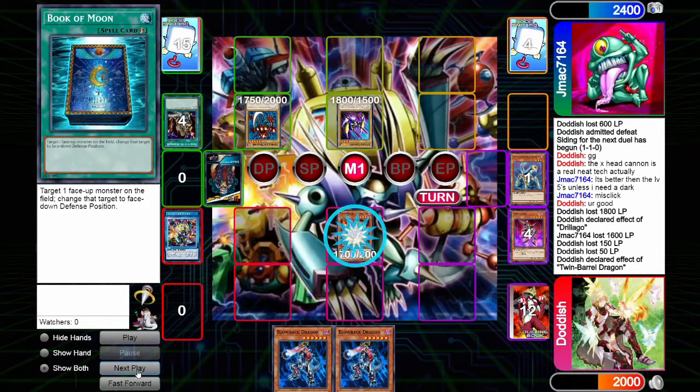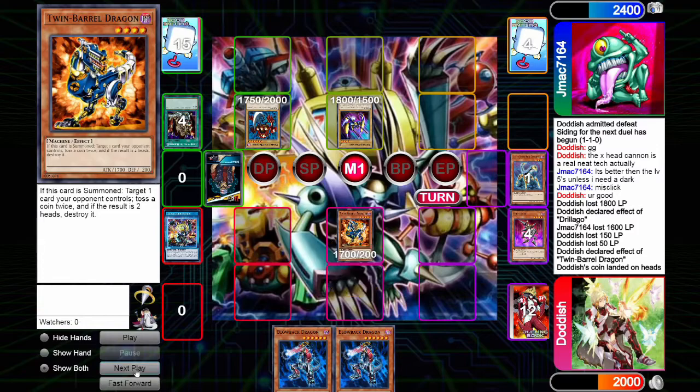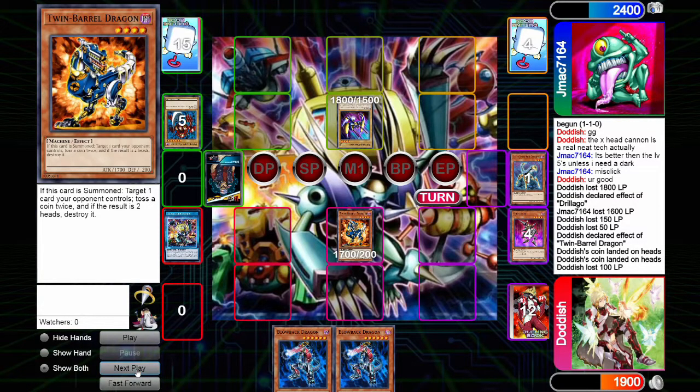I now summon Twin Barrel Dragon and use my effect, targeting the Pendulum Machine. The reason I target the Pendulum Machine is to maximize the attack I get. I get Heads and Heads, so that's going to out his Pendulum Machine. We move to our Battle Phase, gaining 100 attack points by losing 100 life points, and then we end our turn.